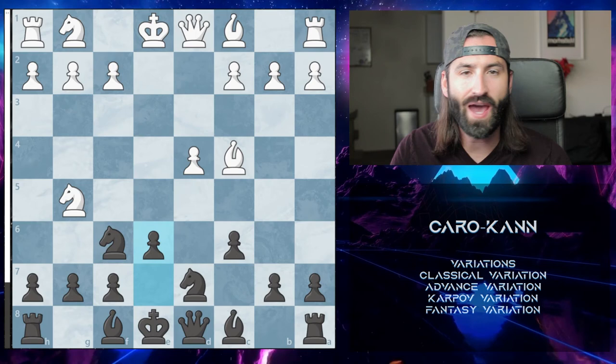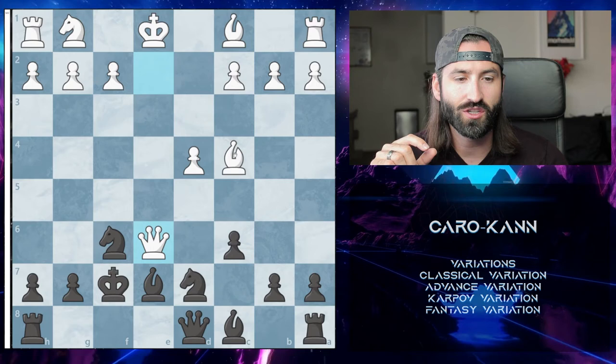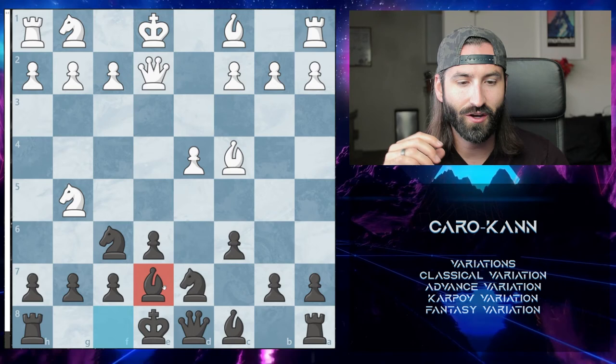Back in this position, if white brings out the Queen, the number one thing we don't want to do as Black is bring up our Bishop to E7. You can see in the engine we're already losing big: after the knight takes there, if the King takes, Queen strikes putting the King in check, they fortify the Bishop, and it's mate in one if the King goes back, or mate in two if they go to G6 — after the Bishop checks, the only square left is there, and white goes H3 for checkmate. So make sure you do not go Bishop to E7; instead, look to attack that Bishop or that Knight.